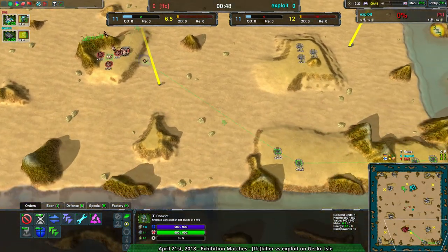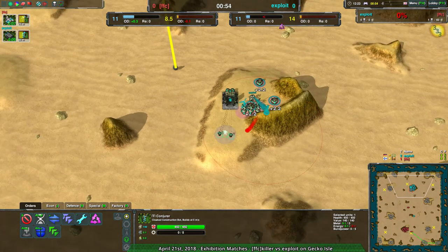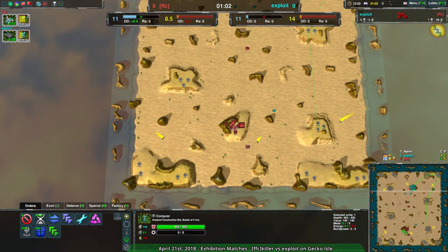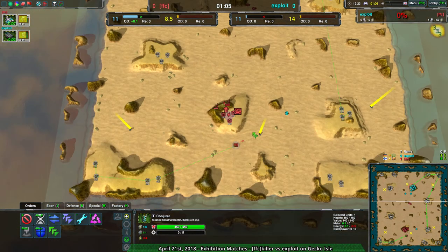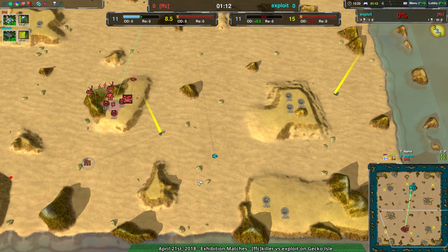Killer is going around the back lines trying to set up some metal extractors. Exploit, on the other hand, is letting their conjurer be sneaky — also going to the back lines building metal extractors. And neither player is going for the reclaim. I find that very surprising. I've seen games be decided on this map because of reclaim.